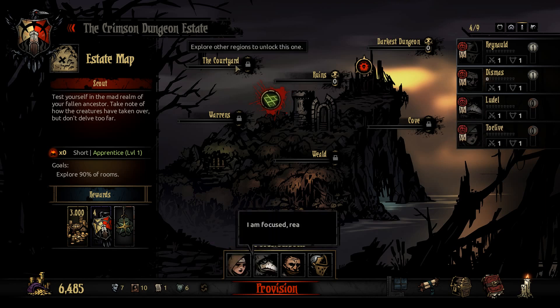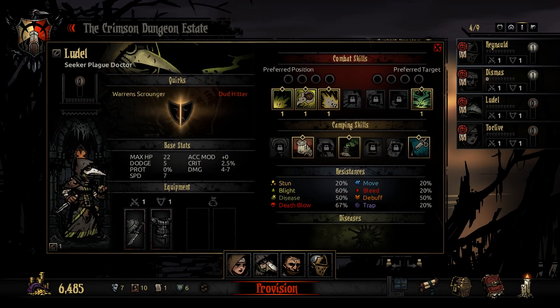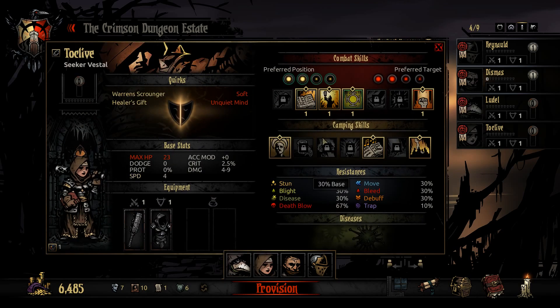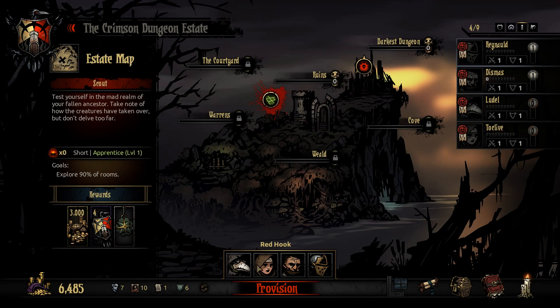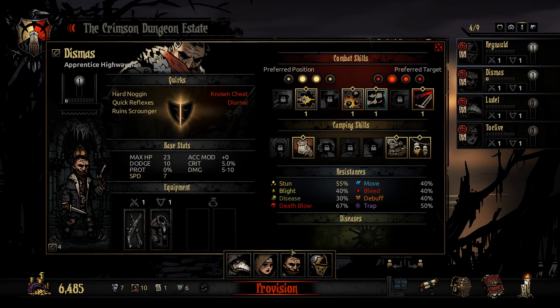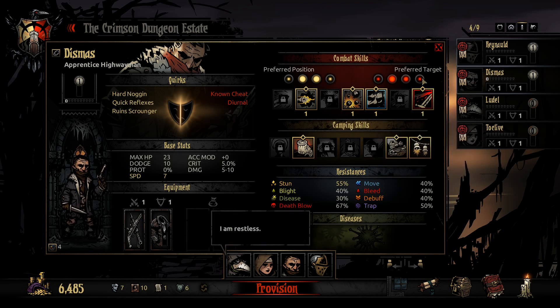Alright, so this is the new region — the Courtyard. It's of course locked, and I would expect that I need to revisit all the other three regions before heading in. I'll do the Red Hook instead. So this should be the same — there are some mentions that this skill has been remodeled. I think it might have been damage mod minus 25, and now it's only minus 15, slightly better. Still going to be very bad in the ruins.